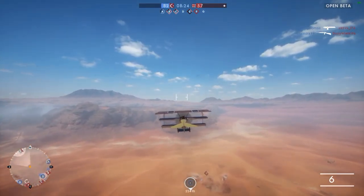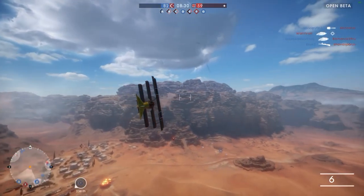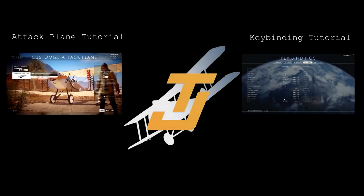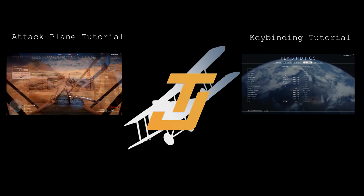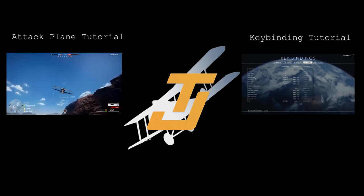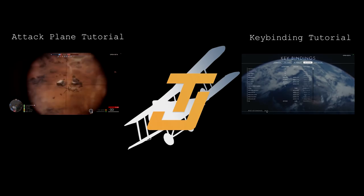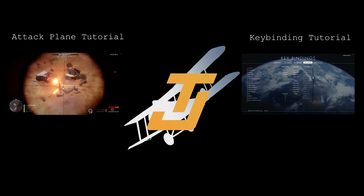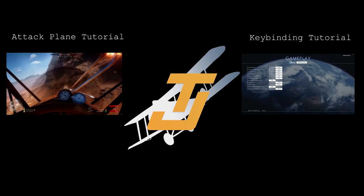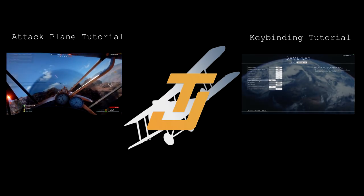To use rudders, hold down D or A depending on your turn direction — these are default key bindings. For a right turn, hold D; for a left turn, hold A. That's it for today's tutorial. I really hope I answered some of your questions about the fighter plane and speed control in Battlefield 1. On screen you can see two other tutorials: a basic attack plane tutorial on the left, and my key bindings and how I fly on the right. Leaving a like and a comment is highly appreciated. This is Shymfisk — your number one source for aerial gameplay. I'll see you in the next video.